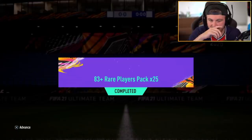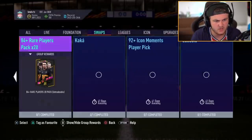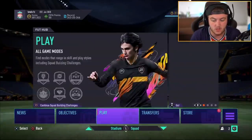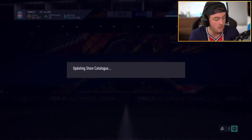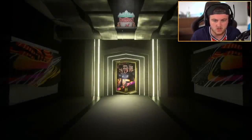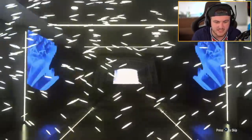Anyway, enjoy the packs. So we've got an 83 plus times 25 pack from Icon Swaps here. I think this is only two tokens, so it's not too big of a grind to get this. And it could be good with all the Team of the Seasons in packs right now. You're hoping for like a Neymar, Mbappe, Ronaldo, Messi — Sancho would be sick. Any sick card here. But also it should help with doing a lot of the Icon Swaps online as well, having first owned players. Here's a Team of the Seasons on the front.